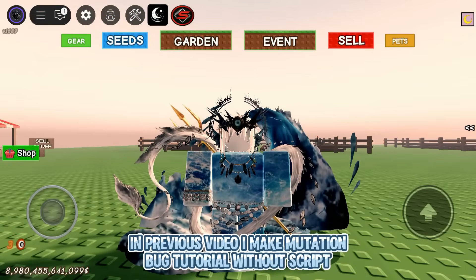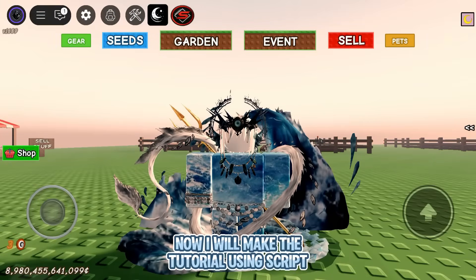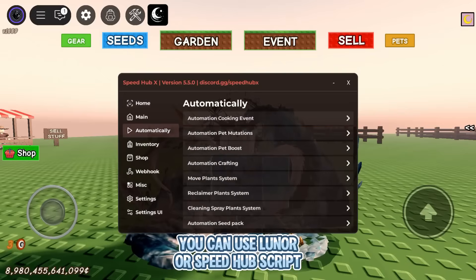In a previous video, I made a mutation bug tutorial without a script. Now I will make the tutorial using a script. You can use Lunar or SpeedHub script.